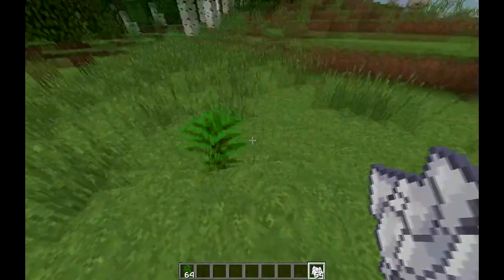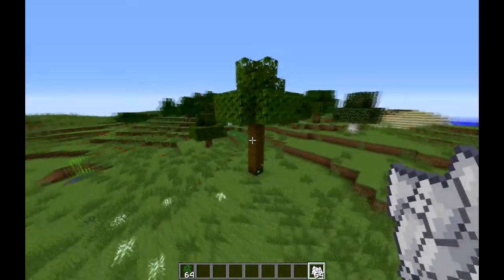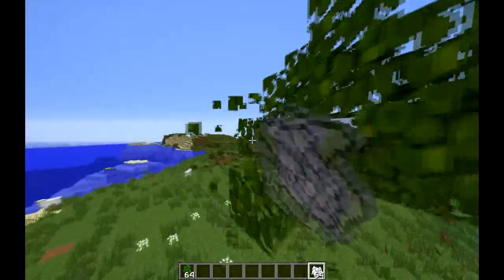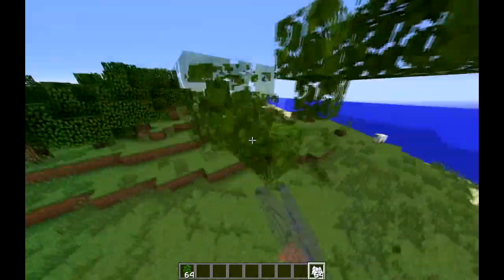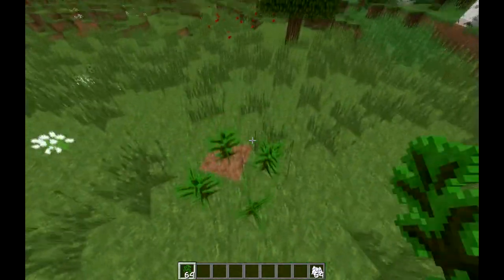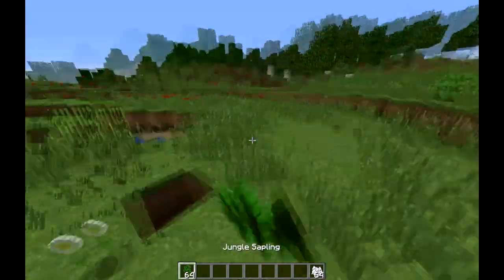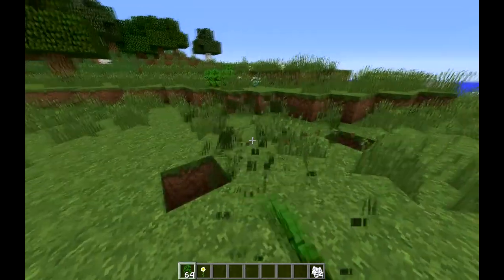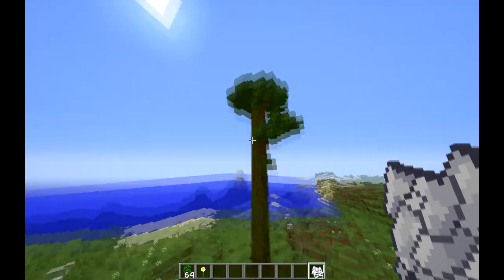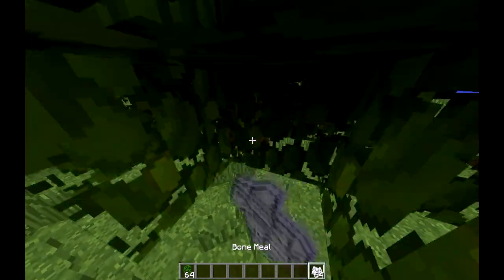Are you annoyed when you use bone meal — or without bone meal waiting for a jungle tree to grow — and it ends up turning into something small like this, but you want one of those really big trees in the jungle? Well, all you need to do is put them in a 2x2 square as shown. Instead of putting one, you put two next to each other and then two on the other side like this, and try to get a space where it will grow. Once you finally get them to grow, you should get a big tree like this, instead of one of those boring small trees.